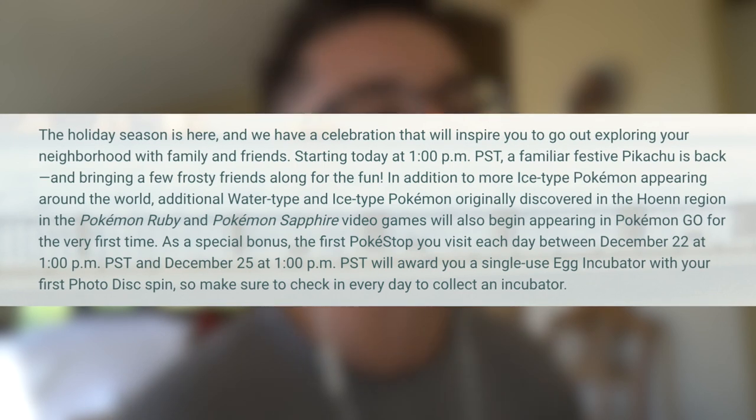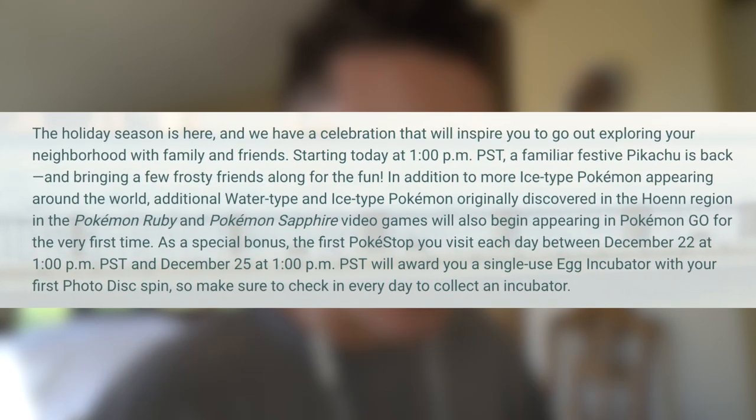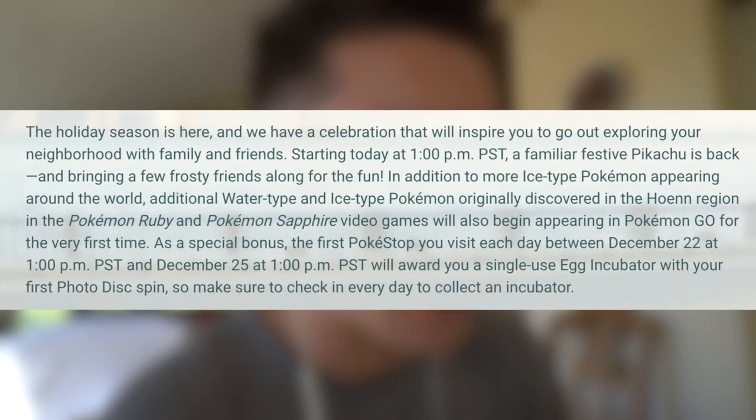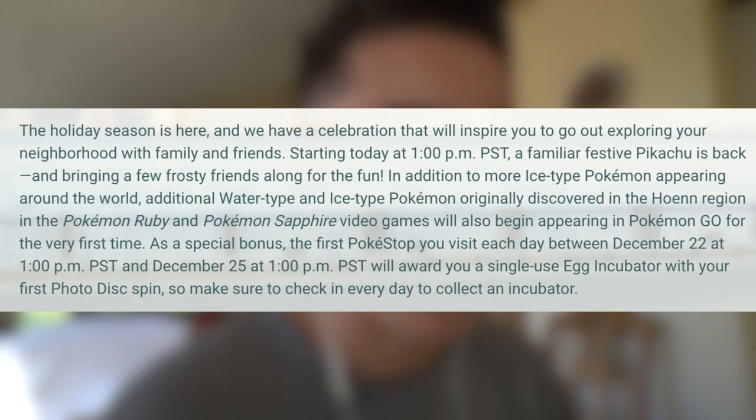As a special bonus, the first Pokestop you visit each day between December 22nd at 1 p.m. PST and December 25th at 1 p.m. PST will award you a single-use egg incubator with your first Photodisk spin. So make sure to check in every day to collect an incubator. We've got brand new Gen 3 Pokemon along with a Christmas hat Pikachu coming out today at 1 p.m. Also, from December 22nd to December 25th, you can get an incubator out of your first day streak.